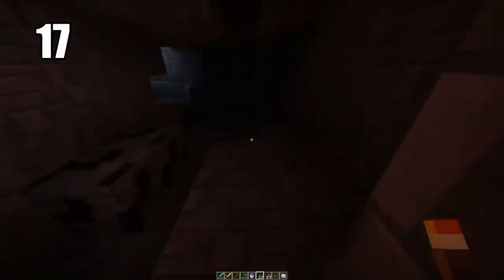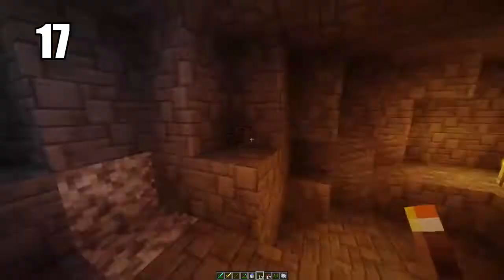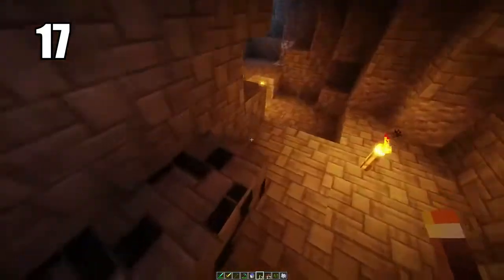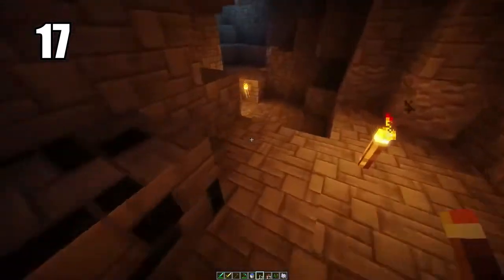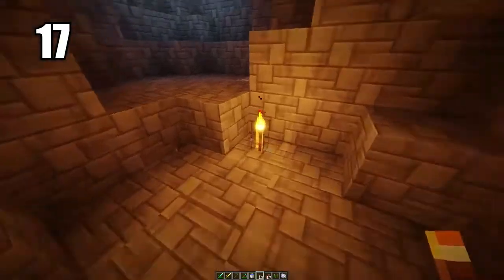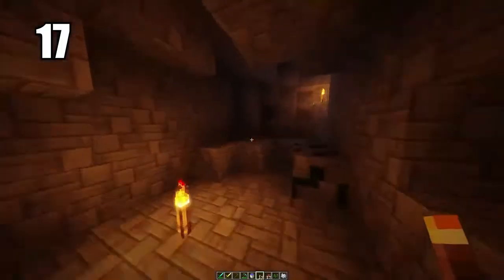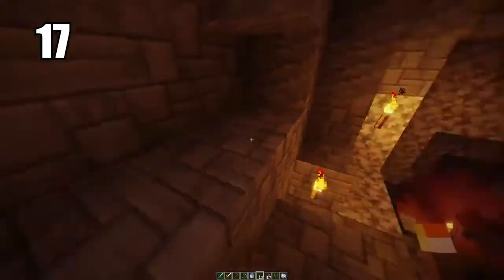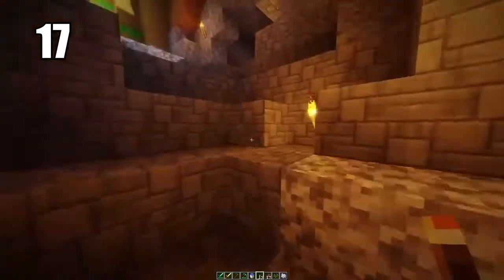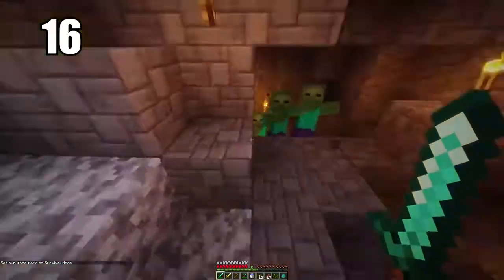Number 17 is going to be placing torches on the ground to help prevent mob spawns better. When you're lighting up a cave, mobs spawn from the darkness. If you're able to light up the cave enough it will prevent any mobs from spawning. The best and most efficient way is to have torches on the ground where they carry the most light. You can put them on the walls and especially in really dark corners as needed, but having them on the ground lighting up a nice pathway is the best way to keep your cave safe.